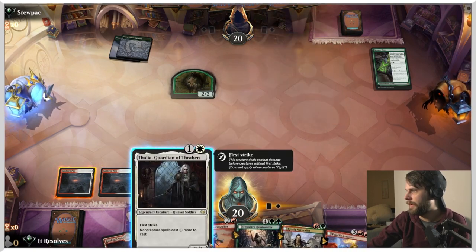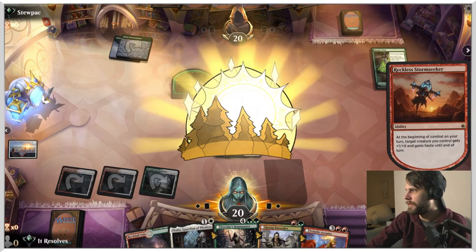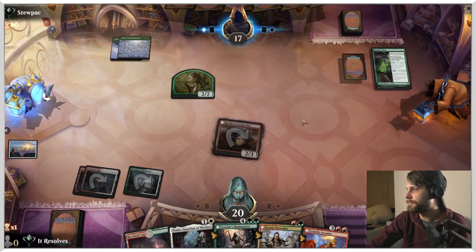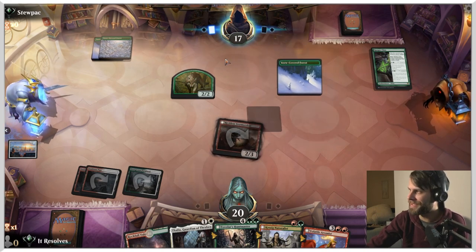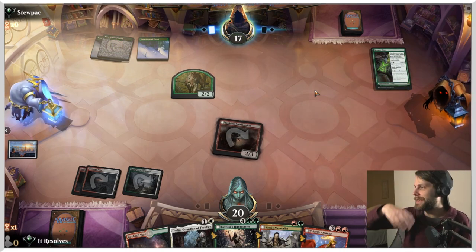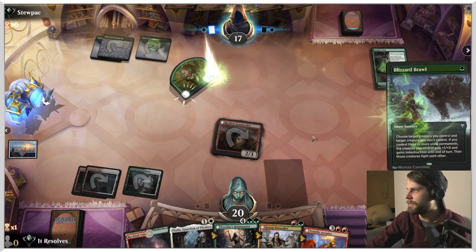Let's play this and go mana efficient, attacking in here. We are trying to be aggressive, so let's just be aggressive. Thalia is potentially okay against this kind of deck, but it's not going to be great. It makes things like Blizzard Brawl cost a little more, as well as Ranger Class. And there's the Blizzard Brawl — they do have the three snow permanents.